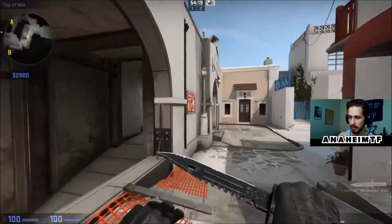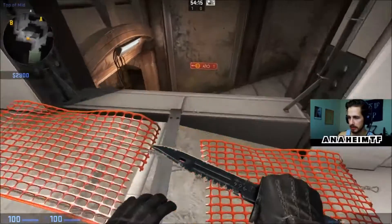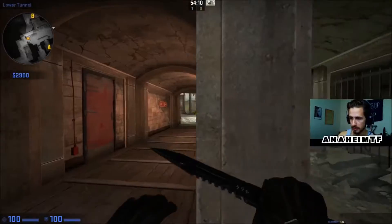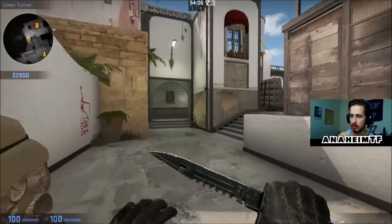We're going to head back this way a little bit and go through this doorway here. There's also this little section that you can drop down from. This will take us into tunnels. There are two ways you can go — either one works.